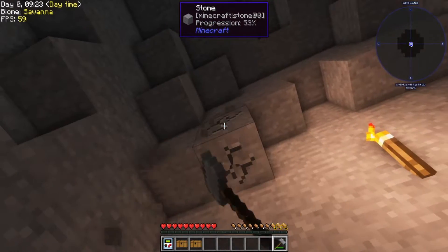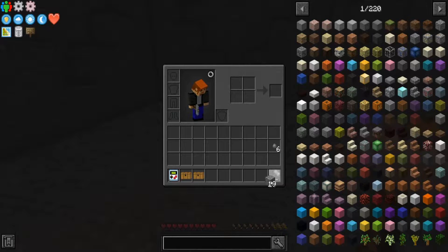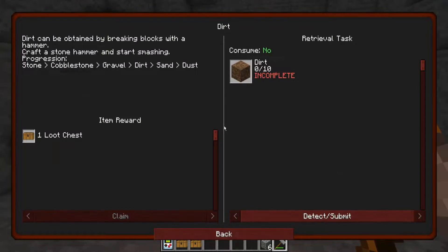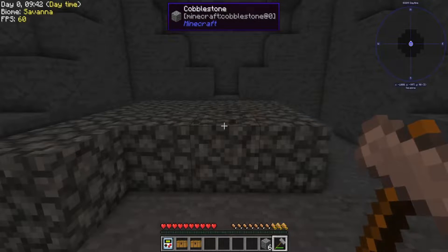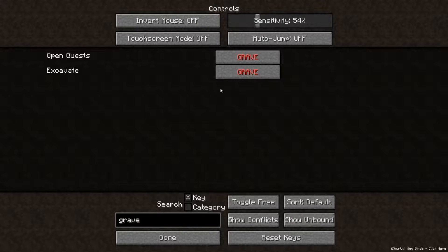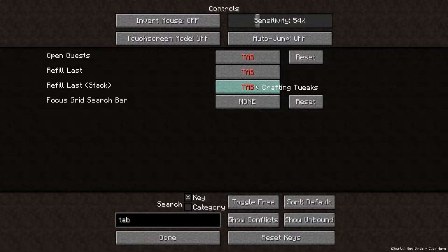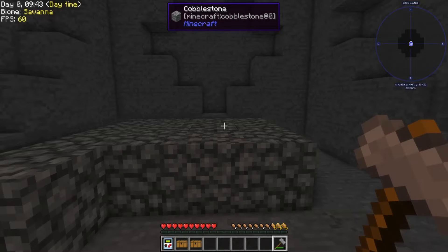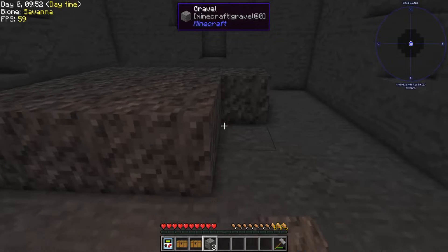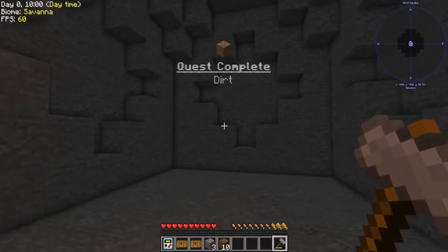And it wants me to get some dirt, which shouldn't be a problem. The quest book kind of lined it out for me a bit here. Controls — key of grave, I'm going to put that there. Key of tab, I don't need this. You're working! Hey look, we got dirt. Quest complete — go ahead and grab ourselves a loot chest.